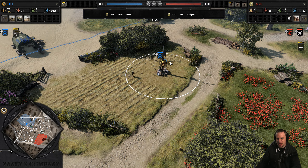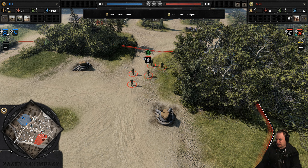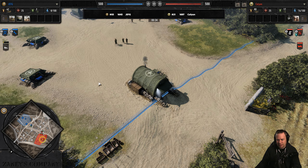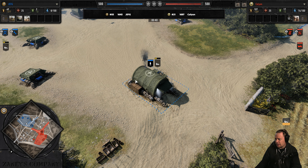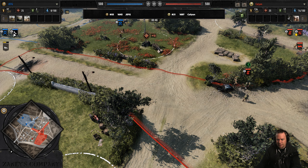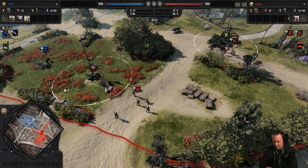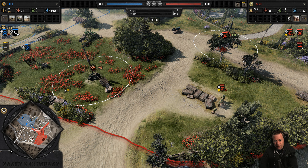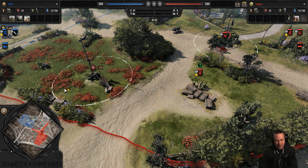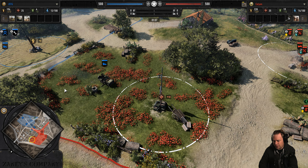We are here to watch Kalion duke it out versus Jeff G. Jeff is playing as the American and Kalion is playing as the DAK. Kalion brings out the bersaglieri — they are fast. Jeff goes for a jeep, equally fast but not faster than the bersaglieri. Kalion: Italian combined arms. Jeff opens up with an engineer squad.